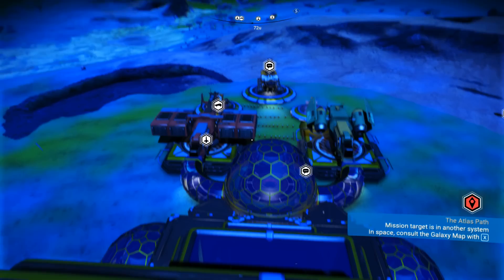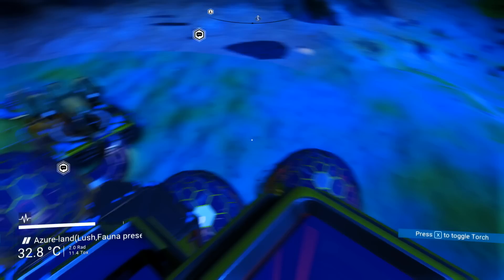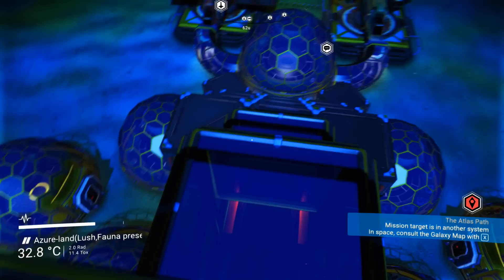Welcome back everybody to our Galactic Hub adventures. We're here still on this planet that we discovered towards the end of the previous episode, and it's actually a pretty good one. We've made some money off of it because this apparently is a circuit board farm. There is a little bit of money involved in it, but it's not as big as mine. This guy focused on looks more than making units, so I'm glad he did that.